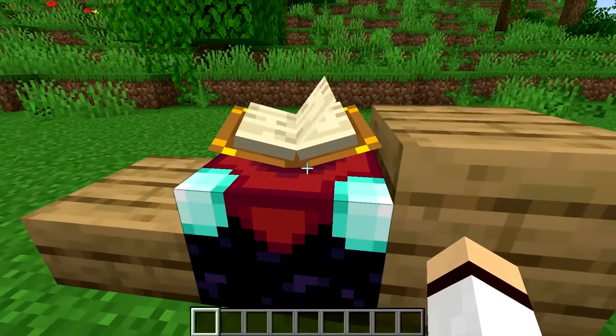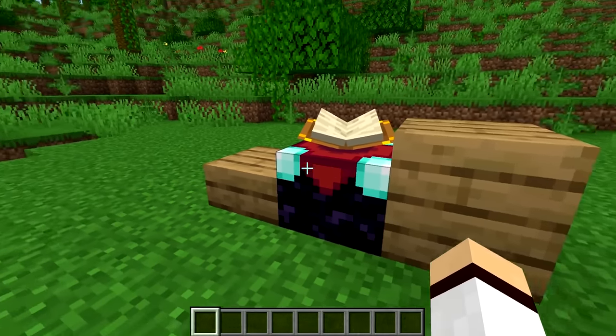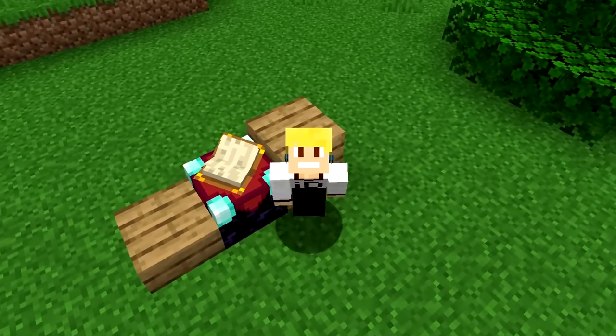If you look closely at the enchanting table in Minecraft, you'll notice that it is exactly halfway between a half slab and a full block in size. Well, I can't unsee that now.